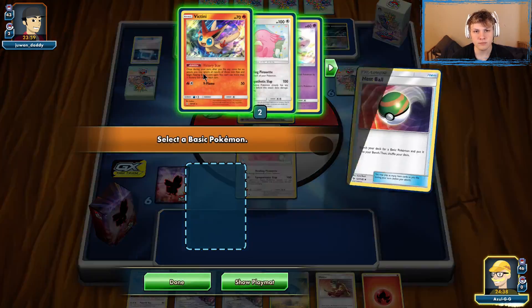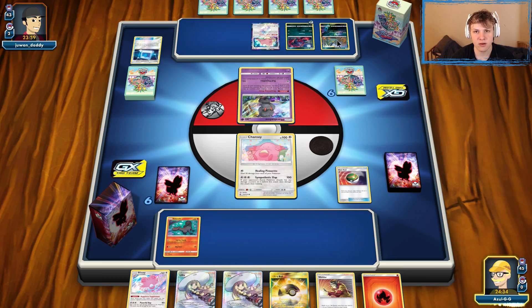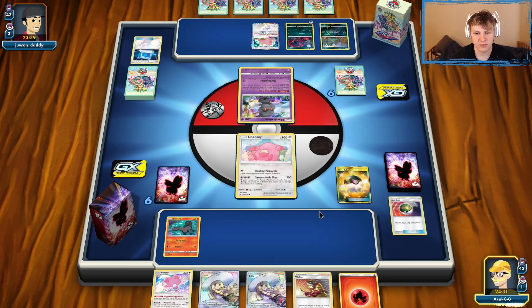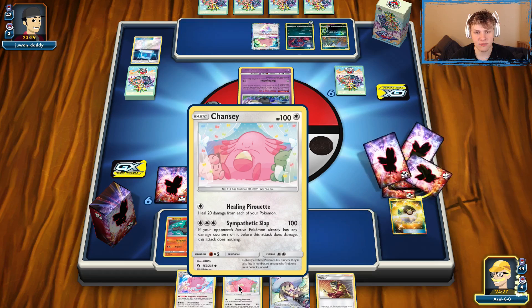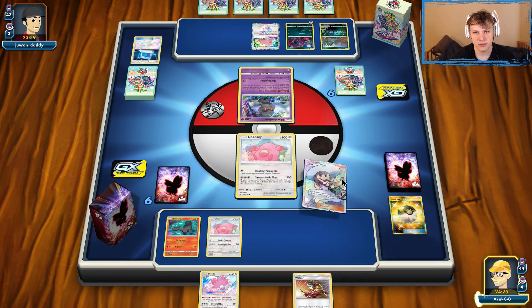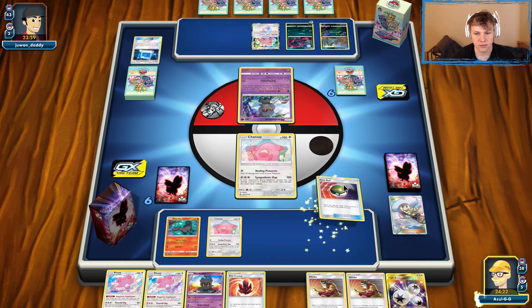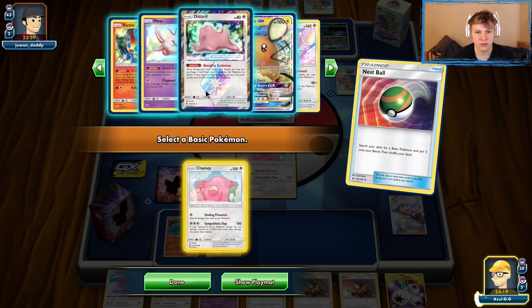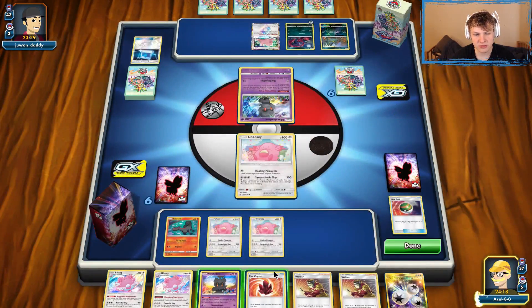I don't want Ditto here because they have potential for a turn-two Muk. Go ahead and get rid of these two and get ourselves another Chansey. We don't want to aggressively find the Ditto — if we draw into it we'll bench it, but don't want to actively search for it. We have Welder plus that — this seems good enough. A Fire off the top or a Fiery Flint off the top would be great.